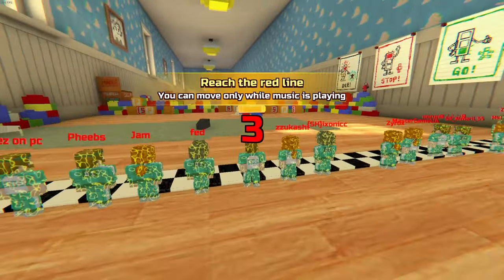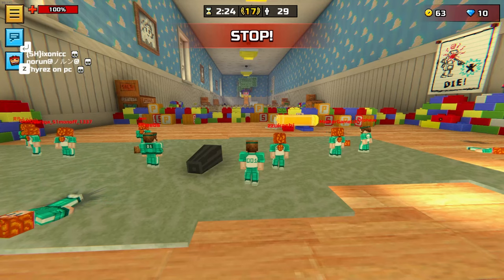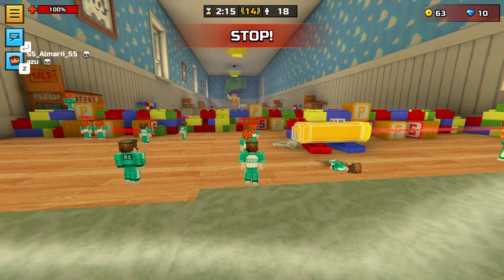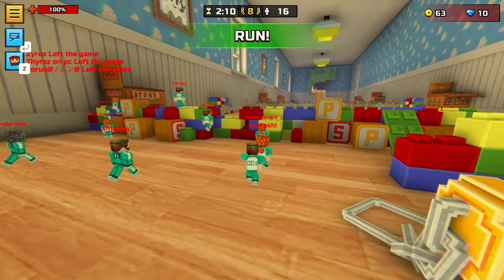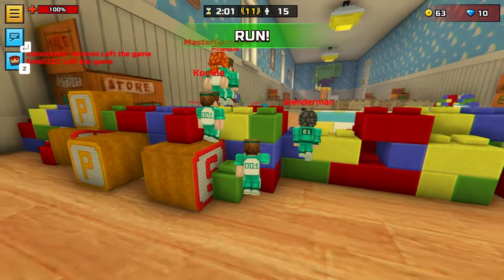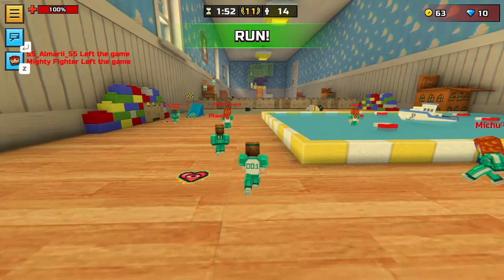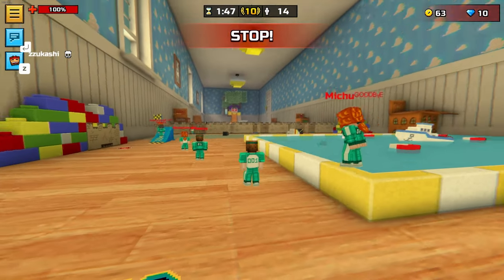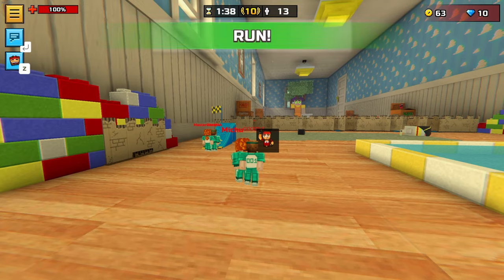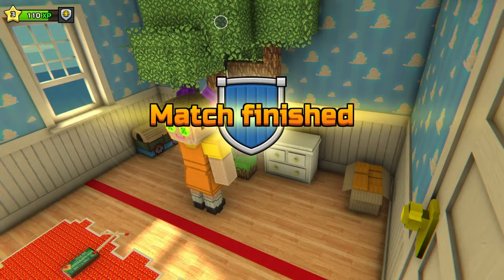This is the Squid Game red light — you can move only while music is playing. They added some obstacles too. That guy stopped, so he died. Red light, green light — go! Stop! Let's go baby! Nobody died that round. No — I was in the air, that's not even fair. Wad Taking Battles.